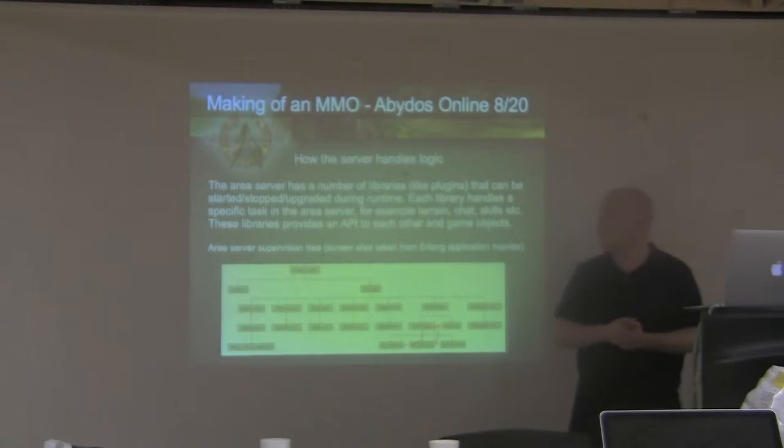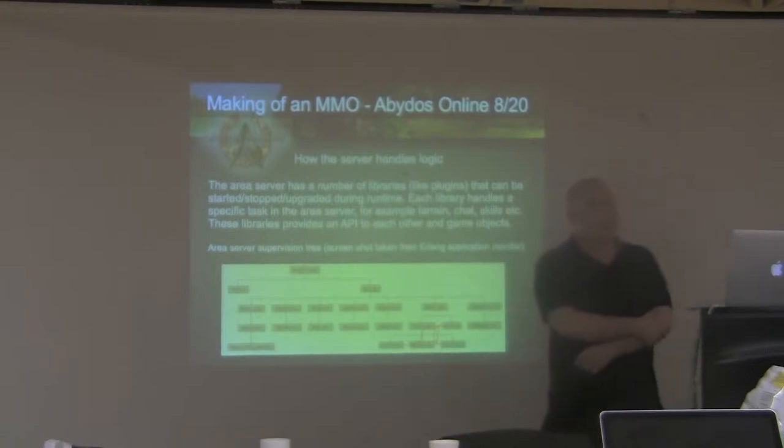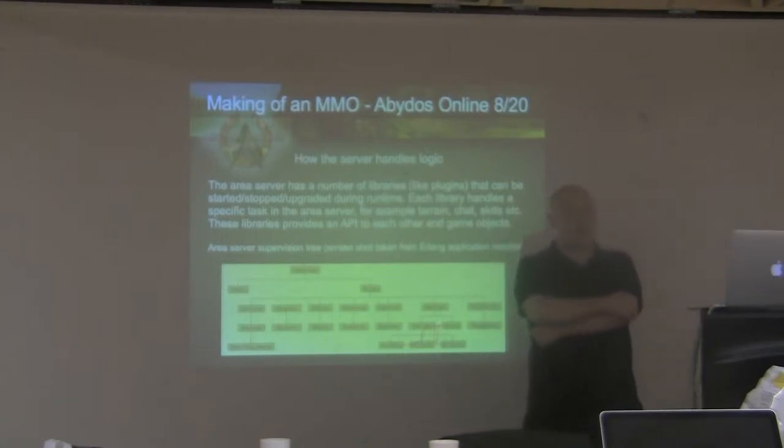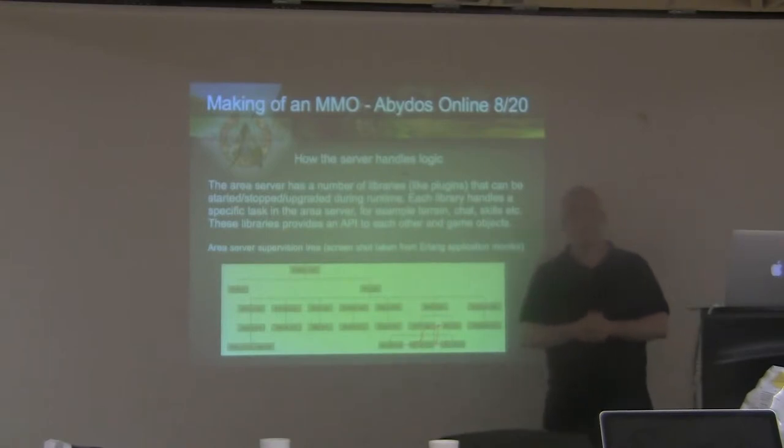That is how I handle messages. For server logic, I have divided all functionality into libraries, and they are like plugins — they can be started, stopped, and upgraded during runtime. For example, I had a guy running around in the world and I set the speed in one of the libraries, then went into the server, changed the source code to increase movement speed ten times, recompiled and loaded in the new code. Suddenly the guy went from walking very slowly to rushing past. So you can do those things without looking up values in a database, which helps greatly with speed while still being able to upgrade code values during runtime.